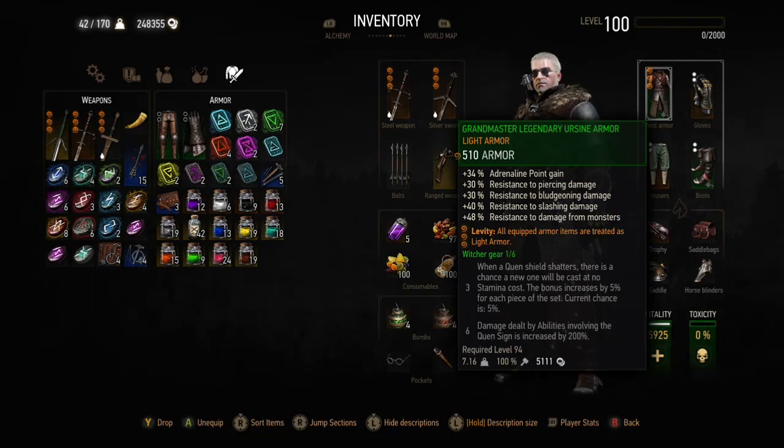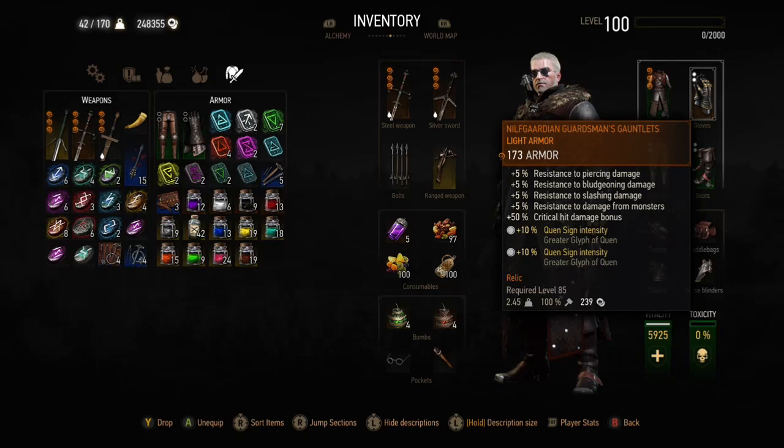Those are the two best swords in the game. We've got the grandmaster legendary ursine armor and that gives plus 34% adrenaline gain as well as really good resistances like the plus 48% monster resistance, which is really good. The levity enchantment makes everything light as well, so all the other gear will count as light and that gives 100% crit damage increase with the school of the cat bonus. The gauntlets are the Nilfgaardian guardsman's gauntlets and they have really solid resistances — plus 5 for most resistances — plus 50% critical hit damage, that's why they're really good.